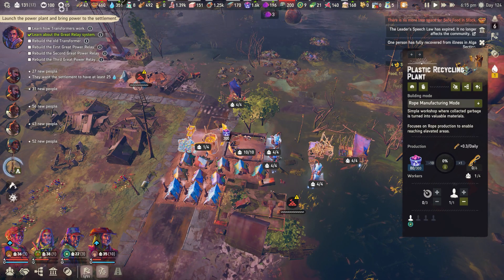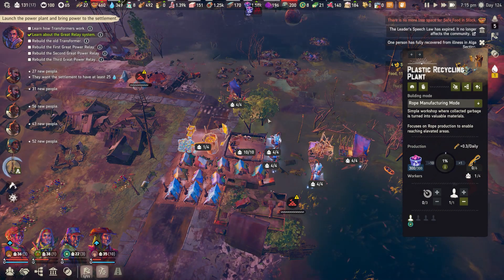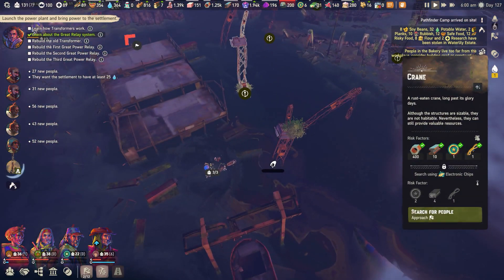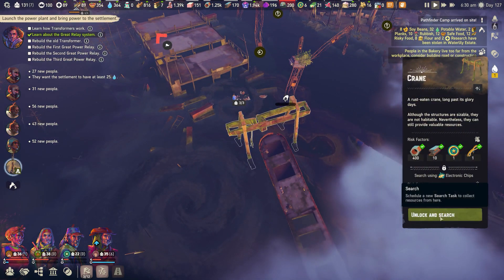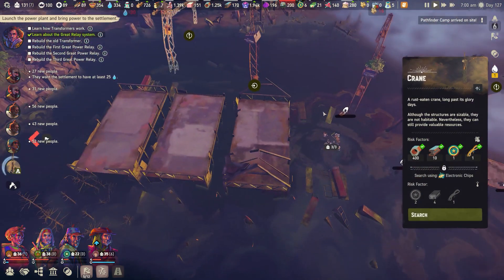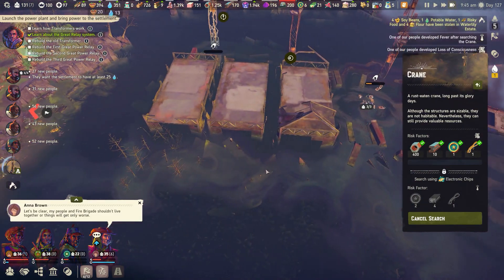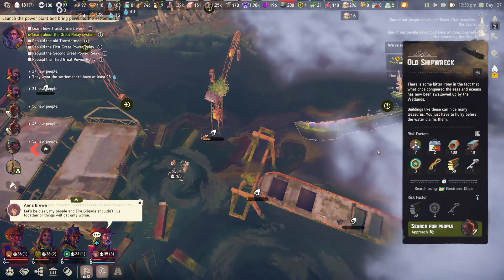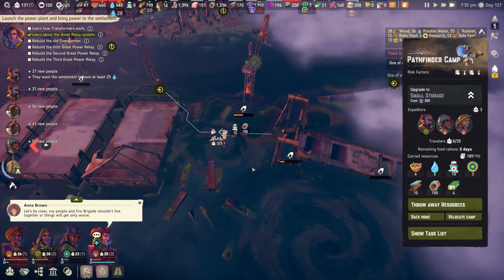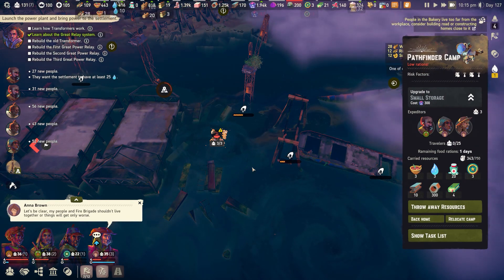Buildables however require being built before they can be used. Items in this category are things like ropes, TNT, lockpicks and thermite. After completing the research you'll need to set up a production chain to create these resources, and then they can be consumed to search an area. For example, some sunken ruins might require a rope to fully search, so you need to research and have some rope crafted. You can then send in an expedition team to set up camp nearby and search the area, accessing all the resources within.